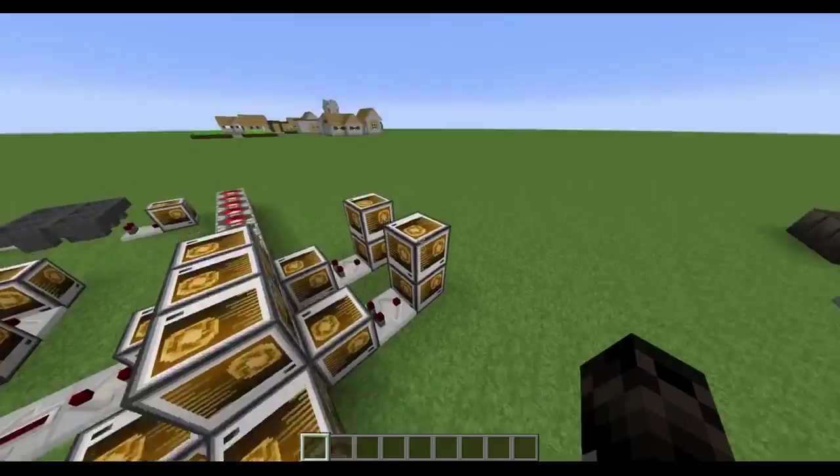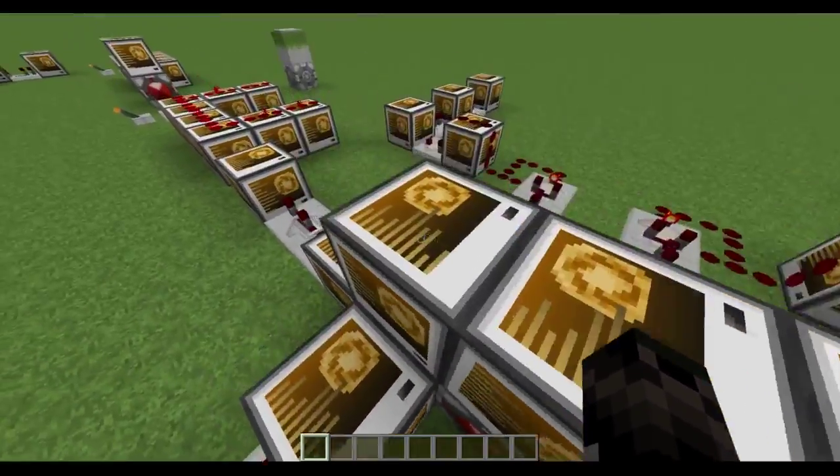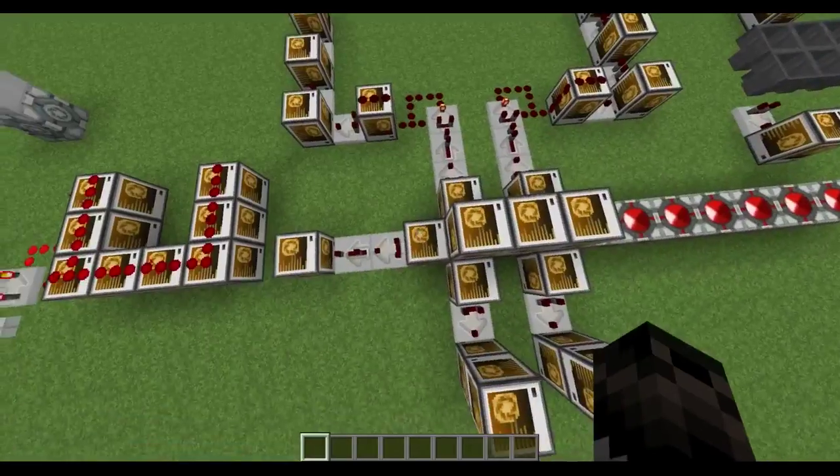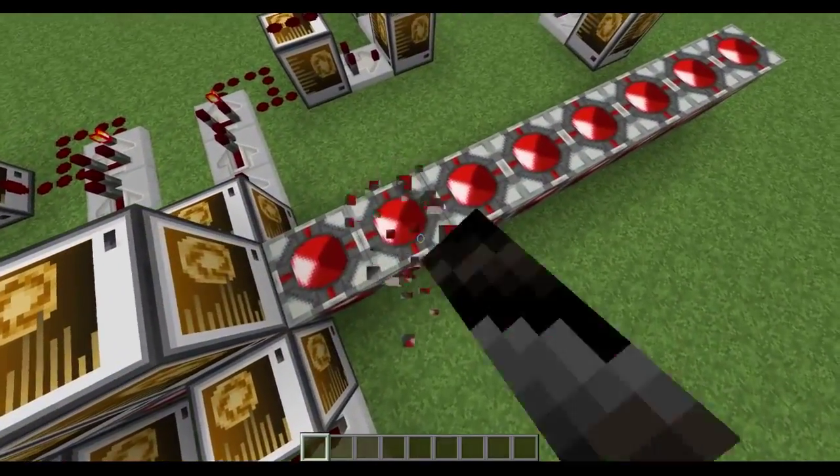If you haven't noticed, I'm using a resource pack. Next we have a giant fill clock here, and it's filling ten blocks this way with redstone and air at the same time.